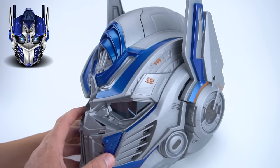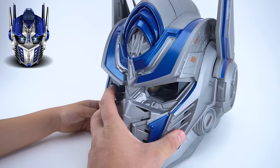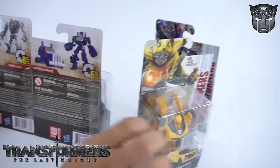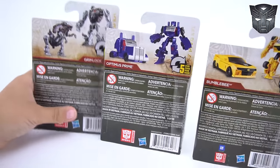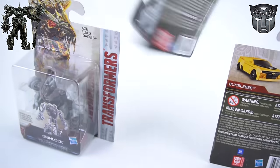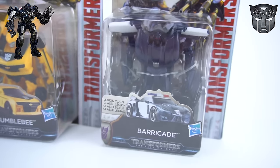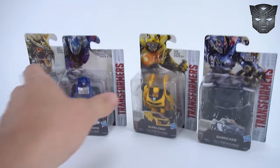Let's pretend that this Optimus Prime helmet is a big surprise helmet, like a surprise egg, right? Okay, Optimus, what do we have right here? Check it out — Transformers: The Last Knight toys! And what are these? Legion class! Yeah, these are legion class, so this is the first wave — wave one. So who's that right there? Grimlock! Okay, and Optimus Prime, and Bumblebee, and the Decepticon Barricade, the police car. Whoa, very cool!